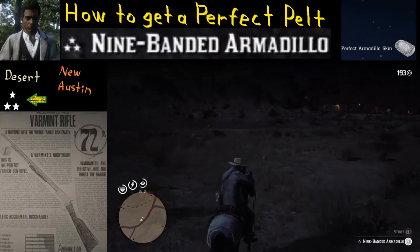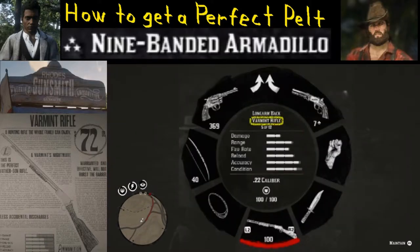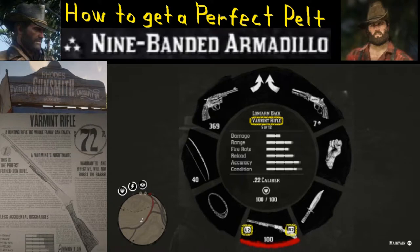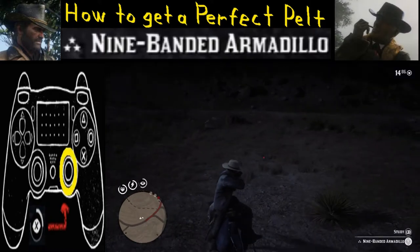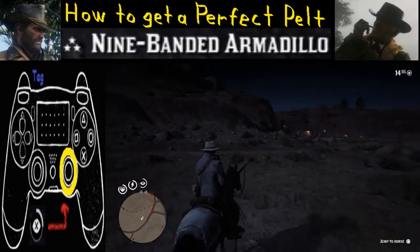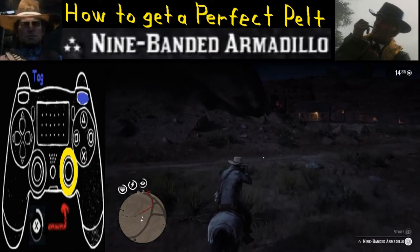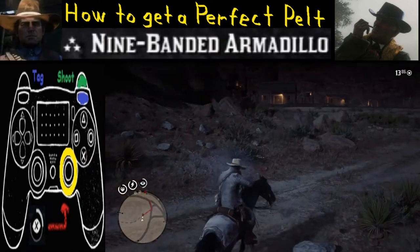If you don't have one, you can always go to your local gun shop and make your purchase there. Once you've got the varmint rifle equipped, you're going to want to get off a good shot by activating the Deadeye feature — push in the R3 button, then tag with R1, and when you're ready shoot with R2. It goes pretty quickly: activate, tag, shoot.